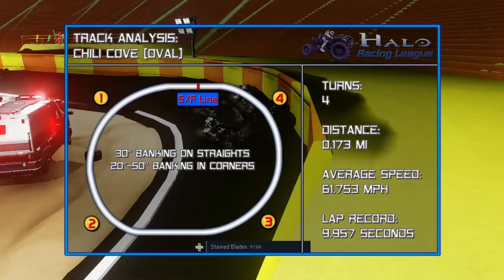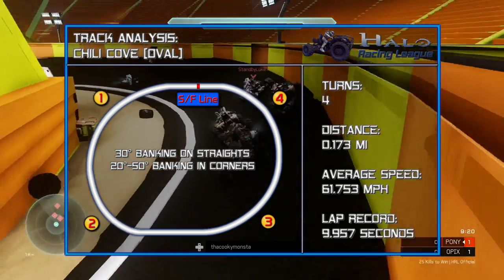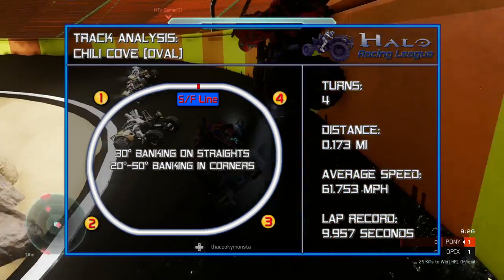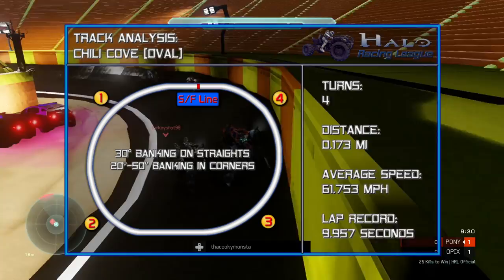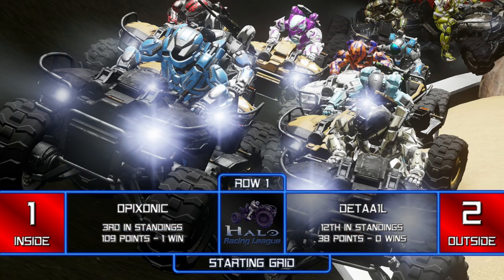Here's the track analysis: four turns, a little under a quarter mile long. This track is really, really short — I'm actually surprised it's that long. Average speed of just over 60 miles an hour, which is cooking, and I can't believe it's that fast. Lap record of just under 10 seconds — that's crazy. You can also see the degrees of banking — very high banking in the corners, with lots of different degrees of banking on this track.